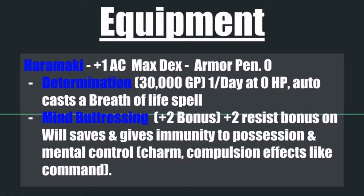The enchantments I would definitely recommend for your armor are Determination, which comes in at 30,000 gold pieces. Once a day, when you hit 0 hit points, this will auto-cast the Breath of Life spell on you — a must-have for essentially any player of any class if you can afford it. Then there is Mind Buttressing, which counts as a +2 enhancement bonus, gives a +2 resistance bonus on will saves, and grants immunity to possession, mental control, charm, and compulsion effects like Command. This is a huge boon given that while you have a good wisdom score, you don't have great advancement on your will saving throws.